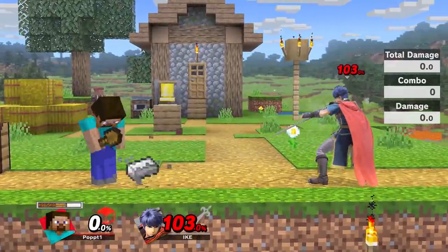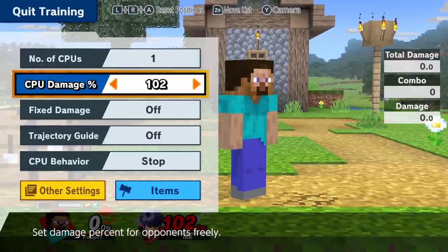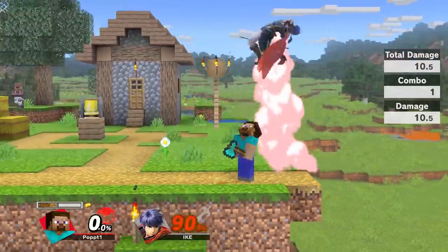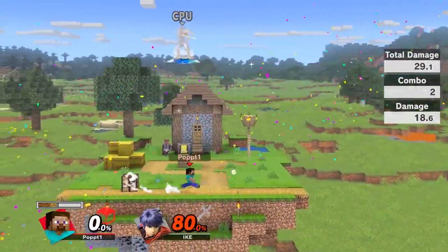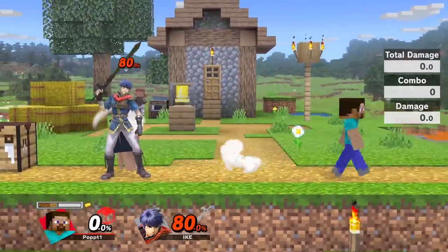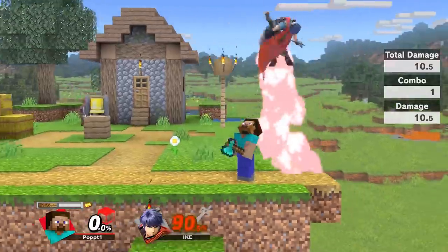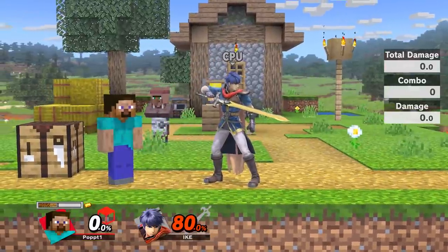Up tilt into back air works really well with good weapons like diamond. If you land an up tilt — even at 80% — you do the sliding turnaround up tilt where you hold one way and then hold the other way on the analog stick and flick up. The up tilt is like the up air in that it hits from the other side first. Running around — get an up tilt — oh my god, that is crazy! Up tilt back air true combo to get the kill at 80% on even Ike.